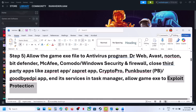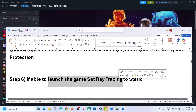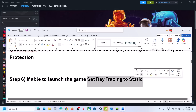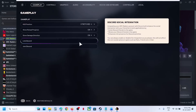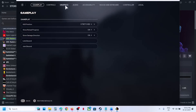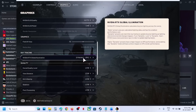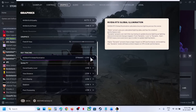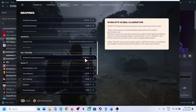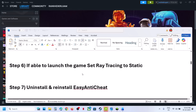The next step applies only if you are able to launch the game: set Ray Tracing to Static. Go to the game settings, go to Graphics, scroll down and find Ray Tracing. If it is set to Dynamic or Epic, set it to Static. This has worked for many players.